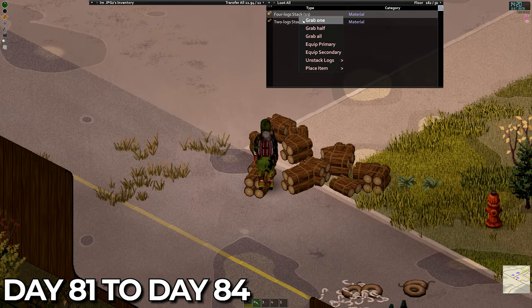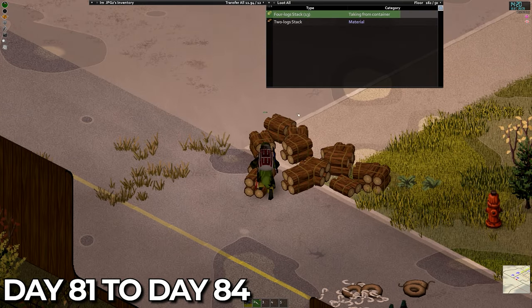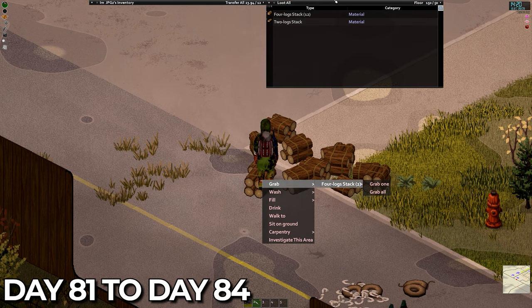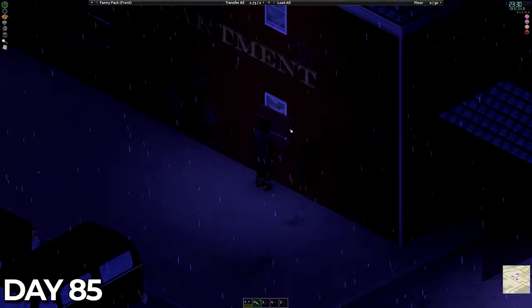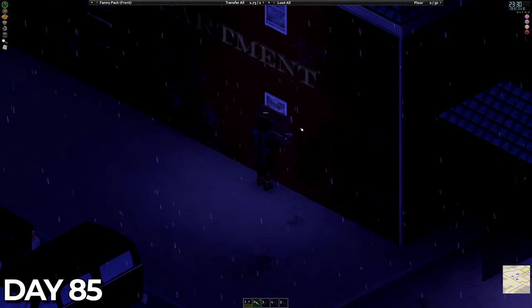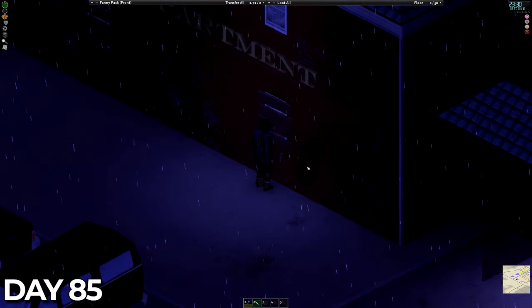On days 81 through to 84 we spent all of our time upgrading the base, building the last walls to really make this place a fortress. And on day 85, late into the evening, we finally hit the last nail and the job was done.